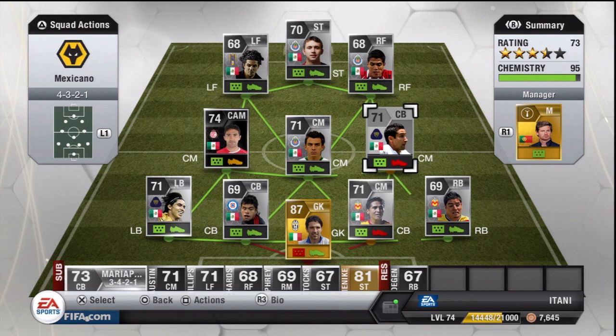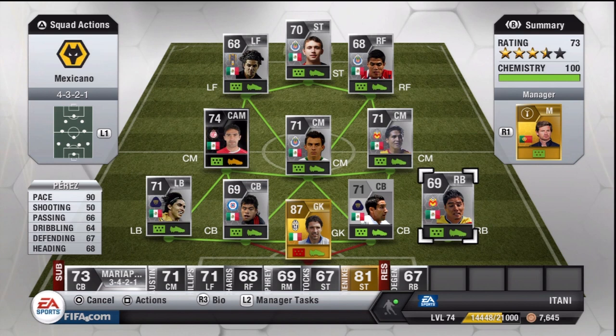Then we have the awesome defence. First up we have this right back — Perez again. He has 90 pace, which will catch up to any fast player on the wing, no matter who it is. Don't look at his defending — it is 67 — but he seems much stronger and he doesn't really come forward that much. He's always in defence, so you can really rely on him.